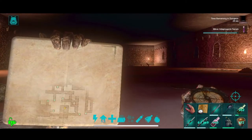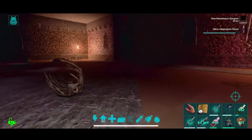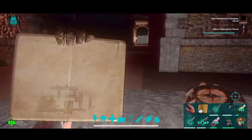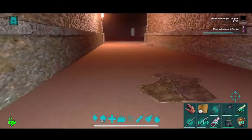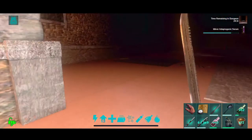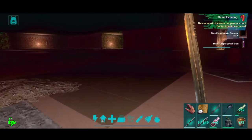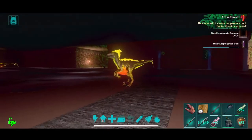All right, so this is where we start. Let's go ahead and run down here. We're going to go towards the facility key and the optional side first. It is a ruins dungeon, so hard is relative. All right, let's go ahead and run this. Should be raptors. Glad I took the adaptogenic for this one.